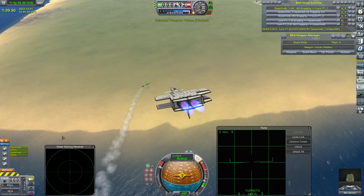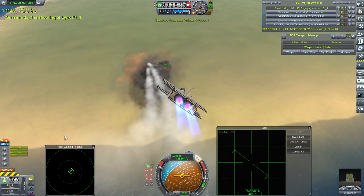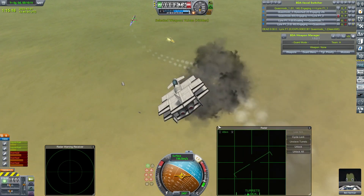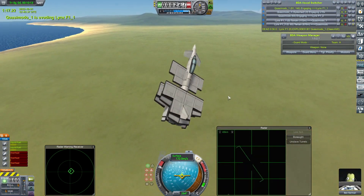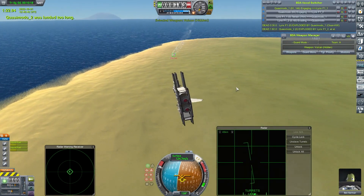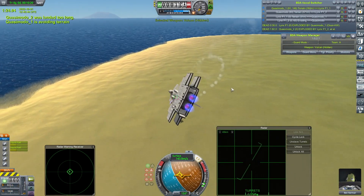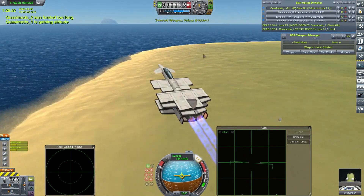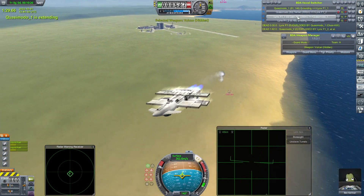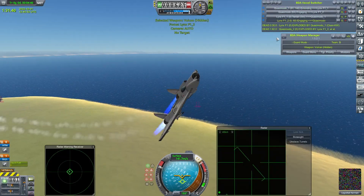Oh, that is beautiful — does some real damage. Definitely getting the better of the turn-in competition with the Lynxes. That's gone. The other thing with these Lynxes is, once they're in a spin, they can't really do anything about it. There it goes. So just the one Lynx left, trying to fend off two Quasimodos.